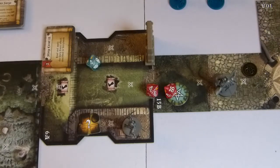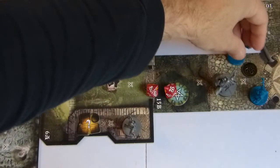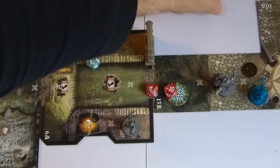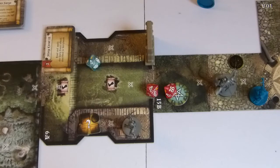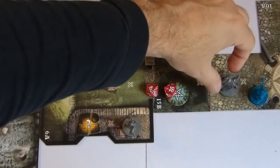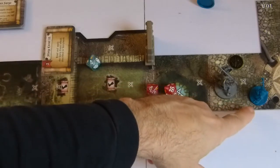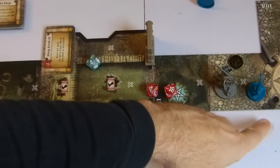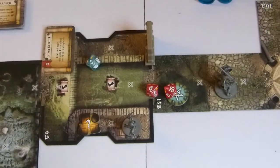He leaves 10 gold coins on the tile. I'll take the opportunity to make a quick rule point: if we had had 2 Gremlins and one is killed, it drops a crown on the tile. But to pick up the crown, it requires a free action — however, you cannot be engaged in combat. So if there had been another monster on the zone, we couldn't have picked up the coin right away. So he recovers 10 crowns.